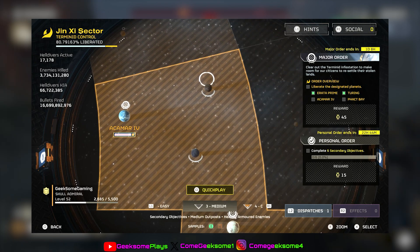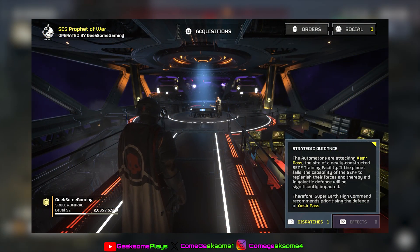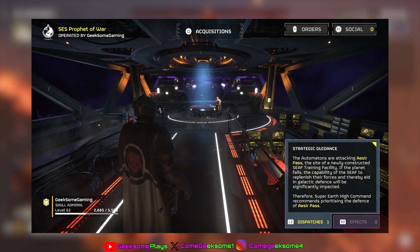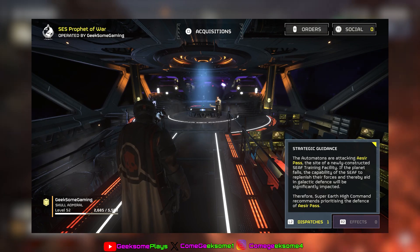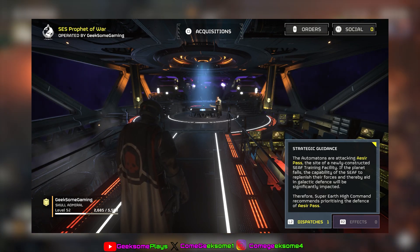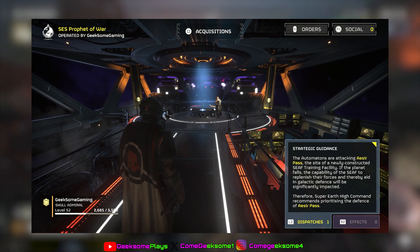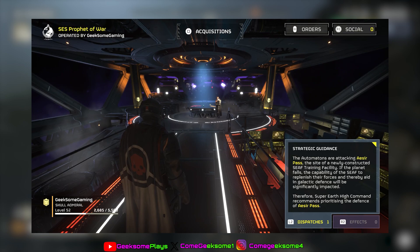We also have some new strategic guidance in game, which I absolutely love. Seeing how Super Earth is advising us of what to do and which planet needs help — or we're going to lose something on said planet — is great. Obviously putting forward that you have to do this planet kind of goes against the Major Order, but that's exactly what these are meant to do: break us off so we don't complete Major Orders in incredibly fast time.